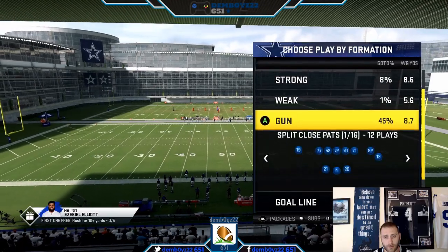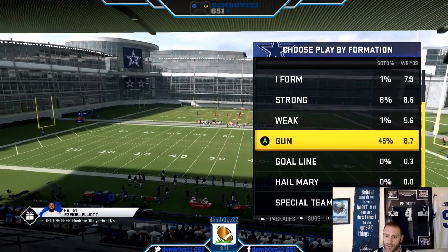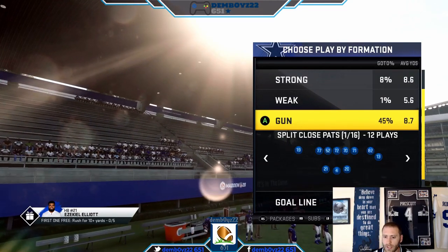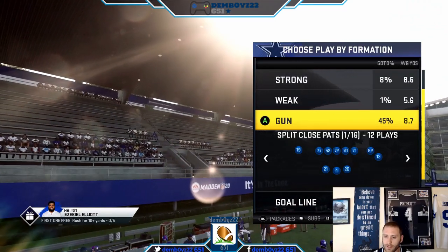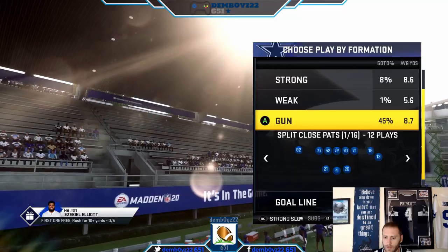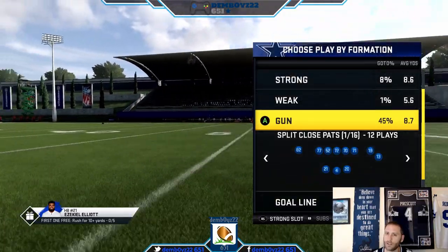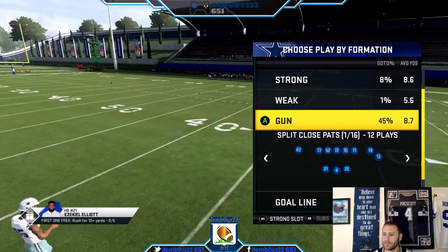So if you've watched my meta offense explained video, you've set up all of your audibles and everything you need. We're going to go into split, take packages before we go in, and we're just going to go to strong slot. You'll notice the double side became two wide receivers and the single side became a tight end.